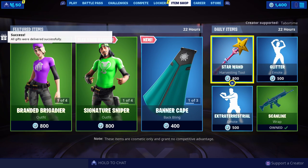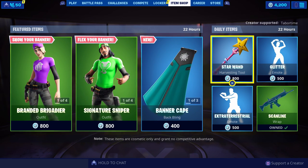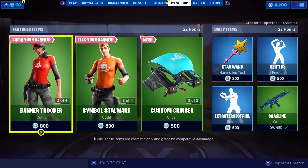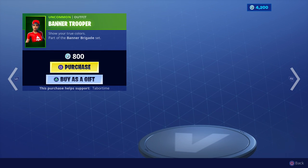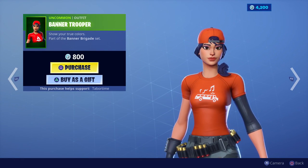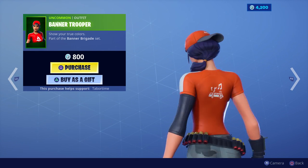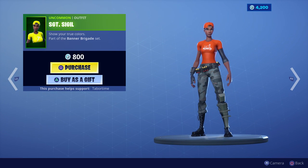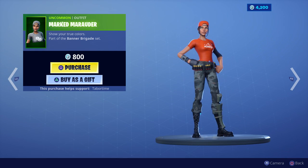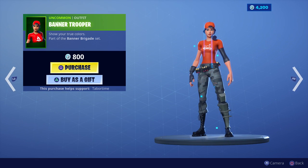That is how you gift the banners — you can gift yourself as well, so if you don't want to send it to anyone just send it to yourself. Me and Jack just purchased some V-Bucks. Now we have to decide who we want — there's so many and they're all marked at 800. This red girl looks pretty nice.